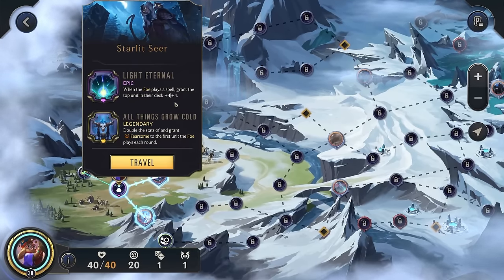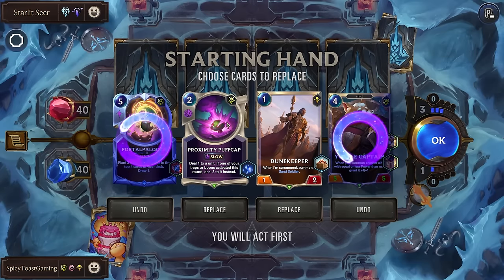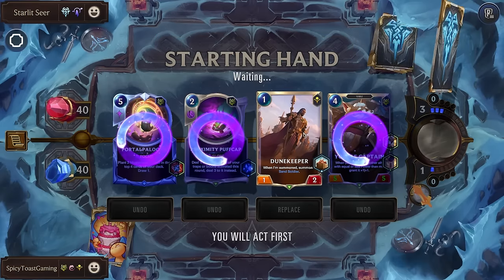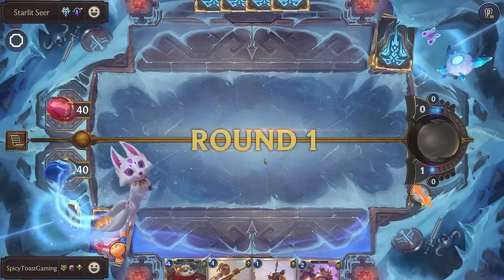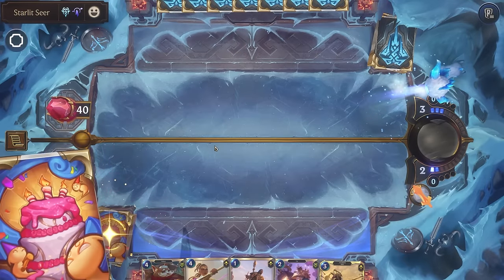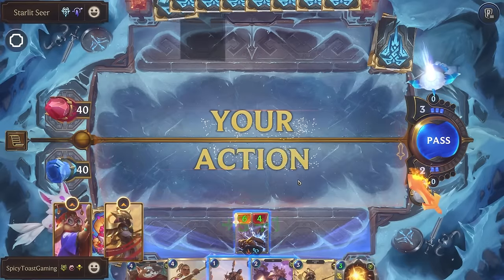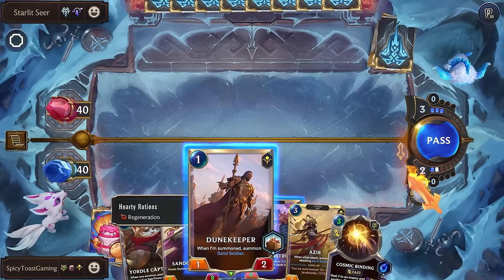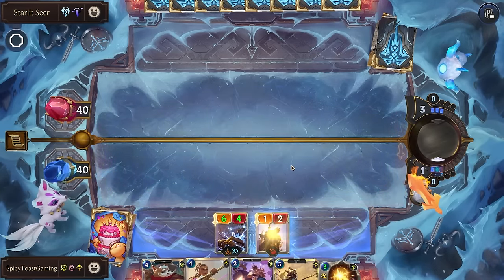Up first we have Starlit Seer. Let's get rid of some of these — we want to be able to get our Nora on the board. While I do think this is a really good Nora build, we really have not gotten good upgrades yet, so that's a bit disappointing. And we did not draw our Nora either, which is a bit of another problem since Nora is our main winning condition.